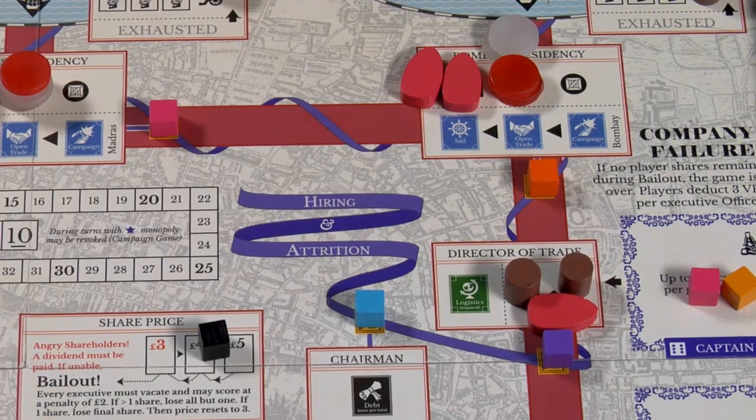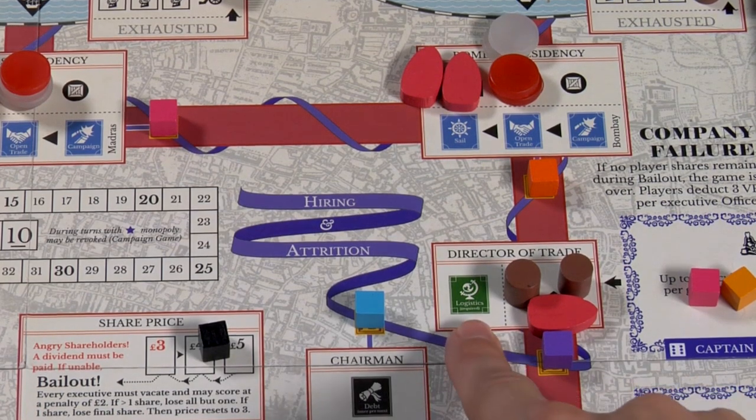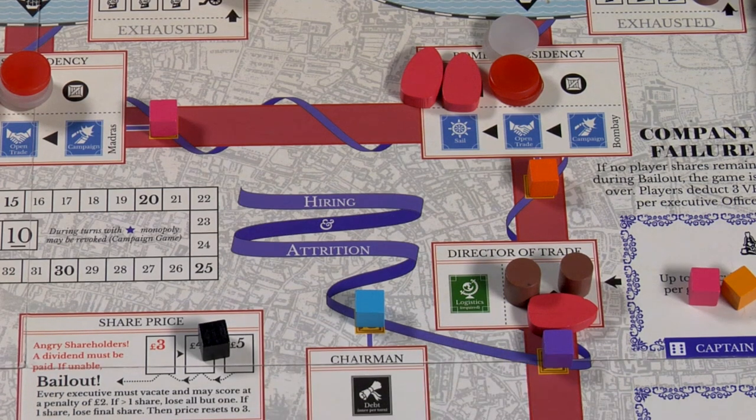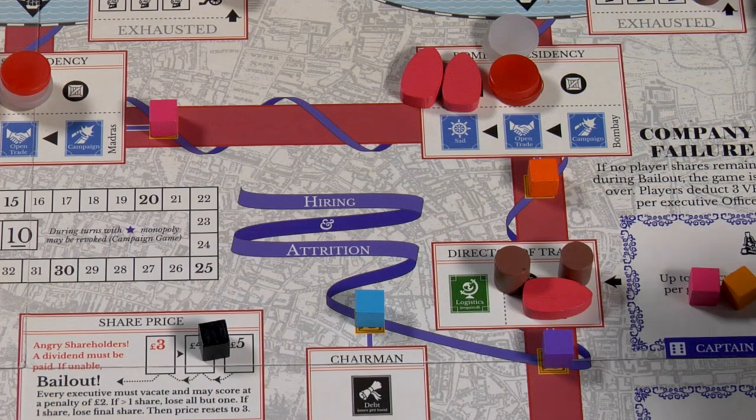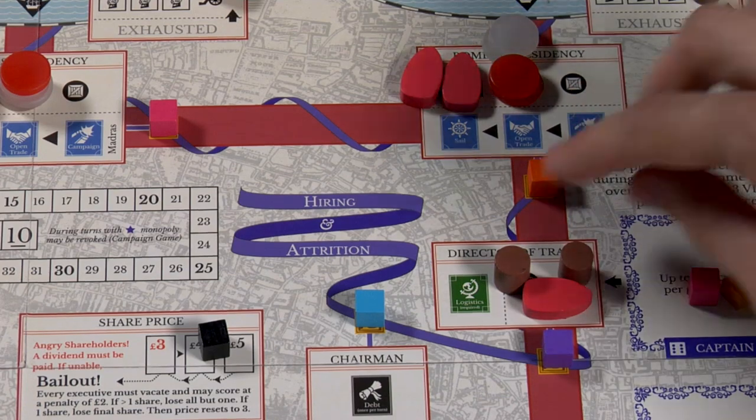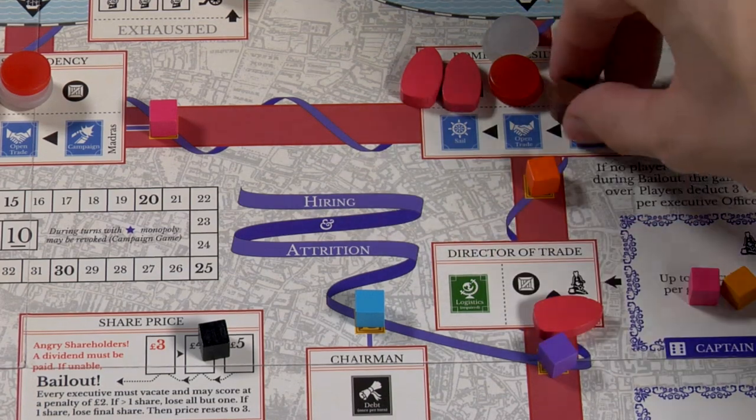Up next is the director of trade. Similarly to military affairs, the director of trade has the logistics action. However, they don't get to purchase things — they use the goods sent to them by the ship's purchaser and the goods purchaser. Similarly to military affairs, they will be sending these things to the presidencies, but they don't go to the armies; they instead go directly to the presidents.